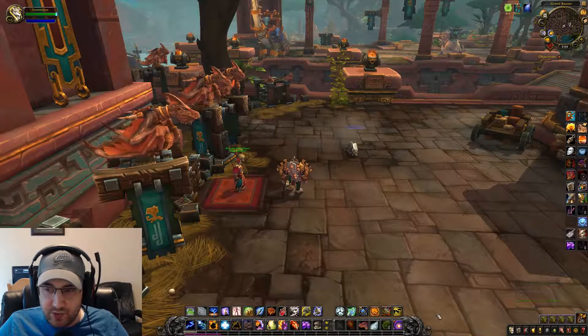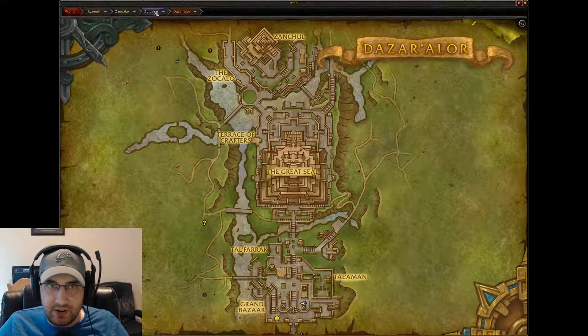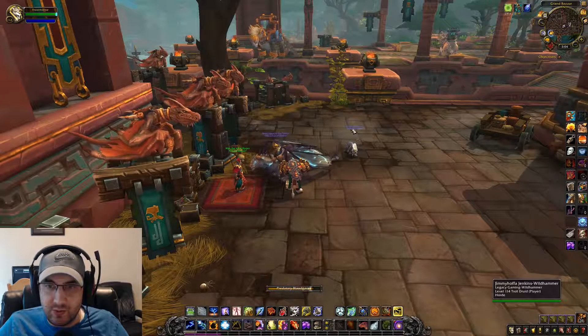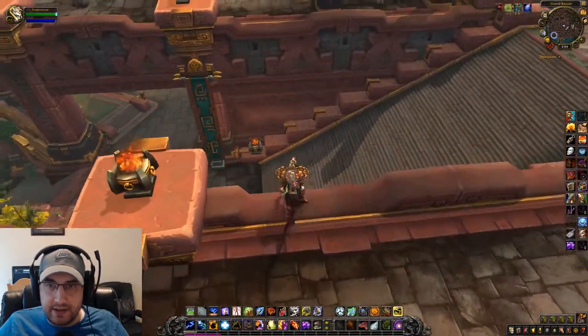You're going to want to fly to the Port of Zandalar. This is basically at the bottom of the map of the main city. When you land, you'll want to just jump on the map.